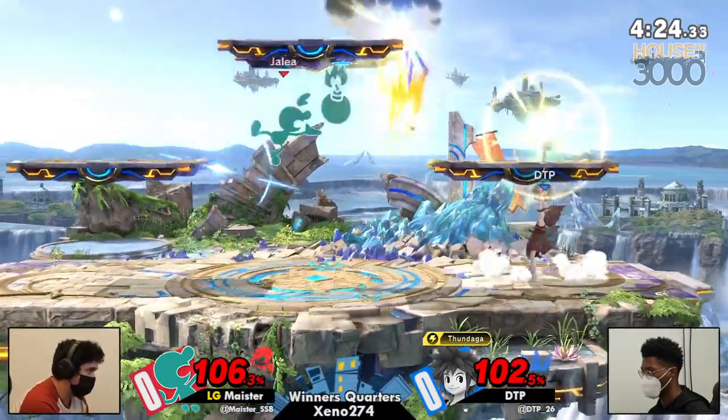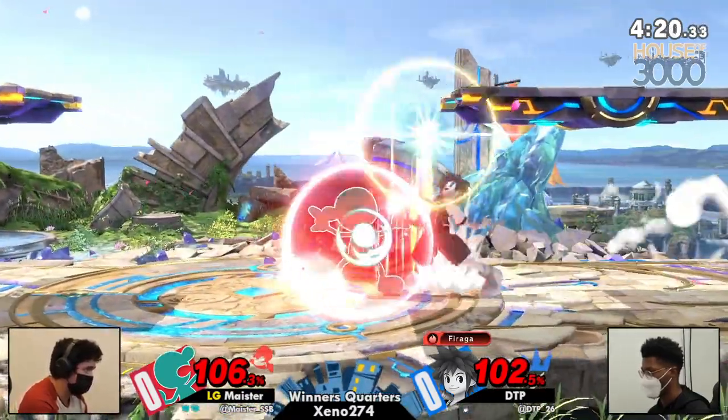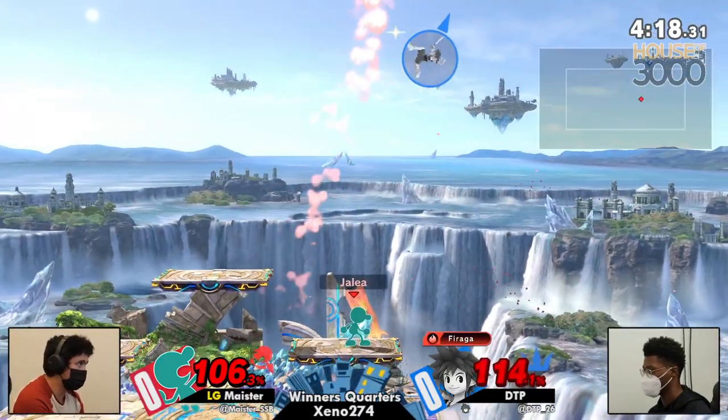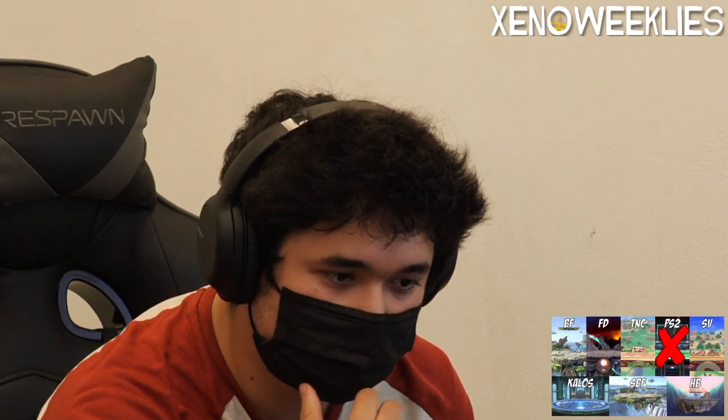Meister playing with the hammer there, feeling a bit cheeky. DTP has an opportunity here to find a kill with a falling aerial, tries to call out a jump at shield maybe with up smash, and that Nair is going to kill off the top. That's it — Nair off the top. You almost never see that move kill, but between two light characters, you're going to see some of these moves kill when you normally wouldn't.